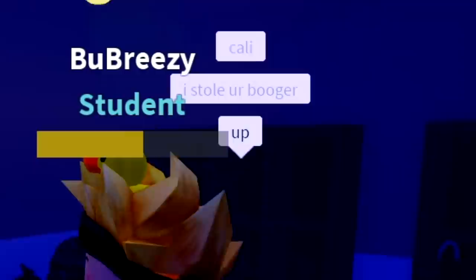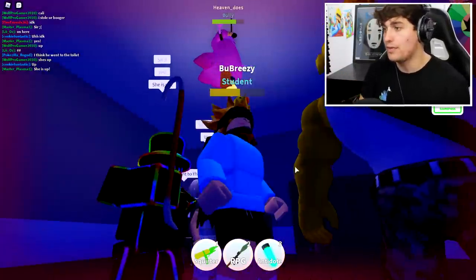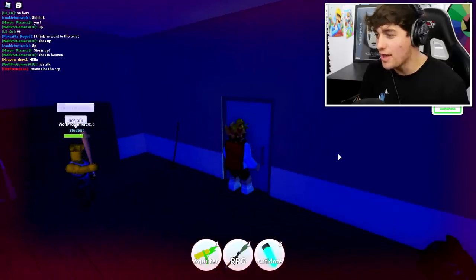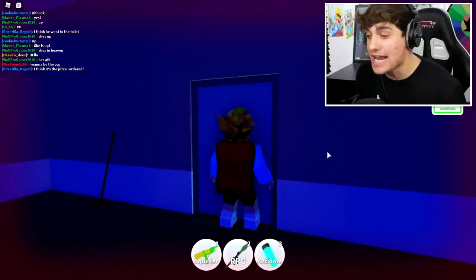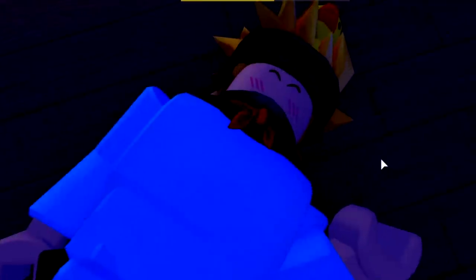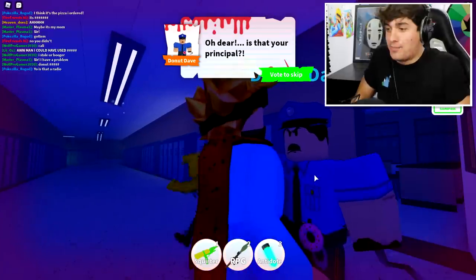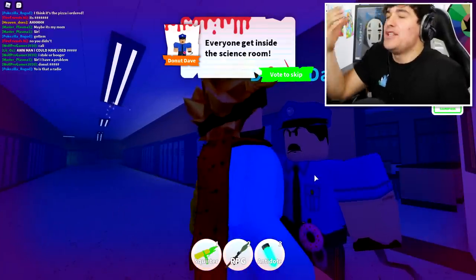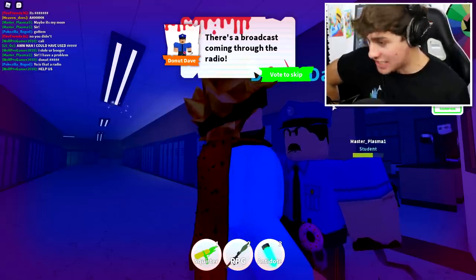Guys, this could be a really dumb question, but does anybody know where heaven is? Up? What do you mean up? I know where heaven is — I made the Flamingo — there he is right there! Someone's at the door. What's the secret password? I'm not letting you in unless you say the secret password. Okay, that is not the password. Rocket launcher! Wait — guys, it's the donut police! Donut, man — I brought this really delicious jelly donut to school today, and somebody stole my jelly donut!